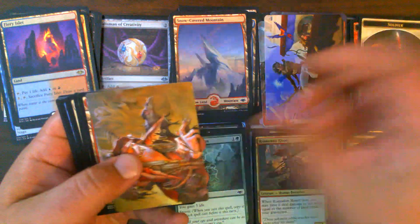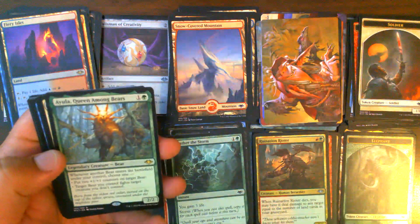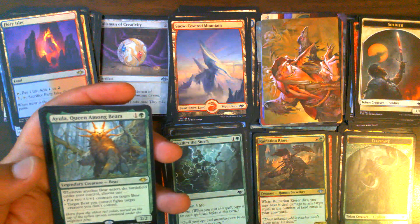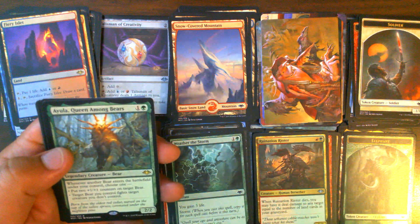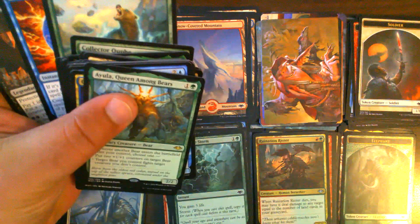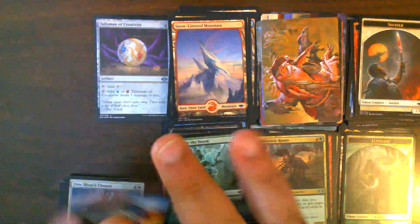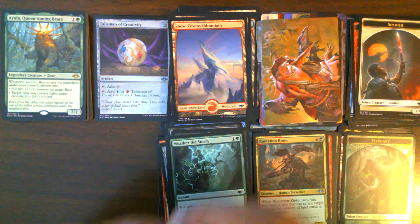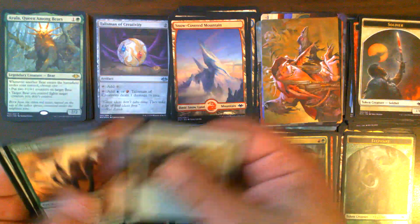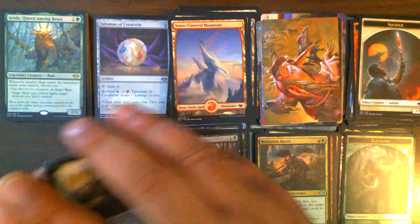Pack 28: Soldier Token, Goblin Matron for our art card, Snow-Covered Mountain, and Aeve — I don't know why that name is so hard to say. Didn't we pull an Aeve's Influence earlier? I think I forgot to mark it down. Yeah, an Aeve's Influence — I forgot to mark that down. I marked the Collector Ouphe and Force of Negation but forgot the Aeve's Influence. Shenanigans, Putrid Goblin.